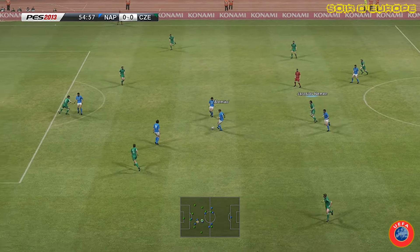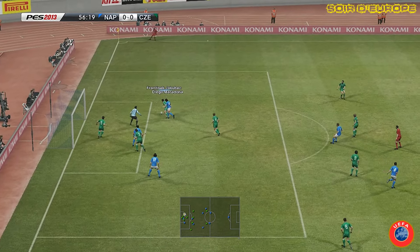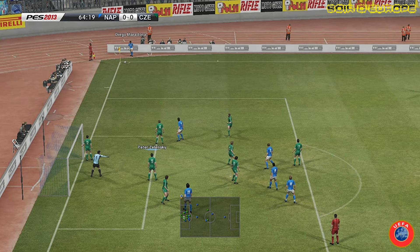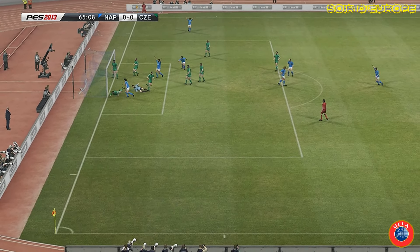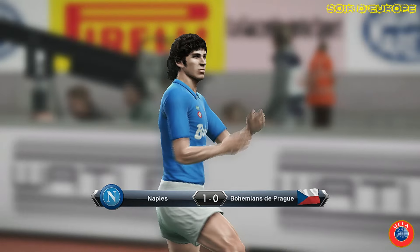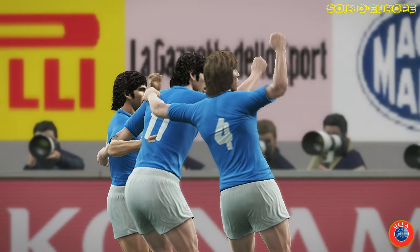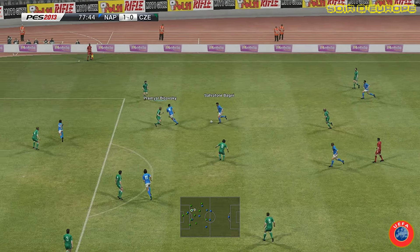Naples qui domine largement cette rencontre mais qui n'arrive toujours pas à ouvrir le score. En seconde période, ce sera le même scénario. Toujours des attaques des Napolitains, Carnévalet qui frappe et encore sorti par le gardien. Il faudra attendre un corner tiré par Diego Maradona juste après l'heure de jeu. Et c'est une tête de Careca qui est repoussée par le gardien et Carnévalet a bien suivi. 1 à 0. Un succès qui a été très long à se dessiner. Un but d'avance avant de se rendre au Dolicic Stadion à Prague n'est pas suffisant.